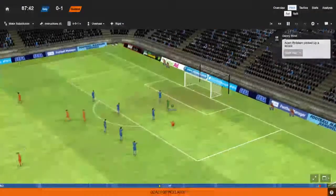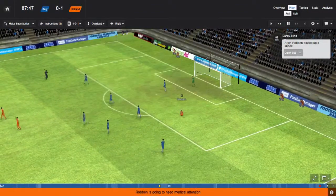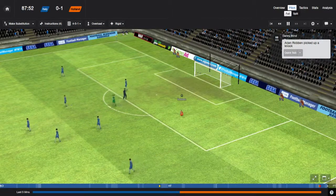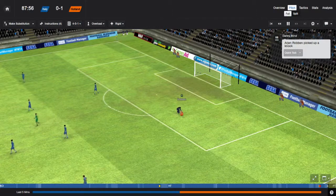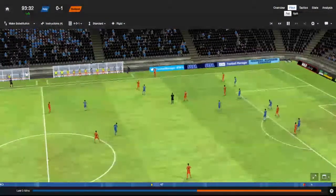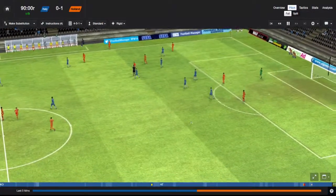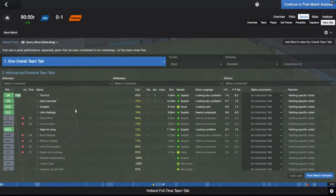He injures himself in the process but he's won the game for us. How many injuries do you want, Iron Robin? I wonder if this is a serious one. Full time — Italy nil, Holland one. We love snatching the win, don't we? Done it against Uruguay, and now we've done it against Italy. Player of the match: Tim Krul — well, that shows you how much we did snatch it.